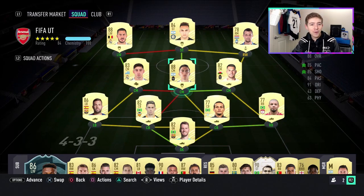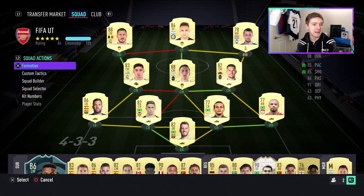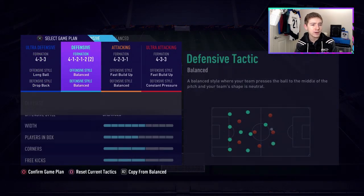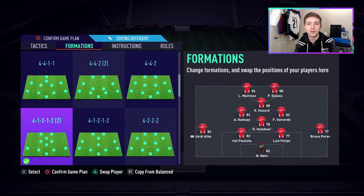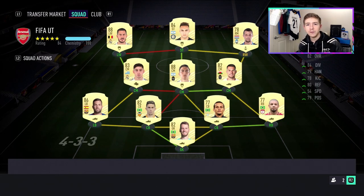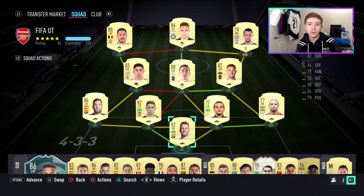Welcome back to another video. Today we're focusing on the 88-rated Paolo Dybala. We're going to switch to the 4-1-2-1-2 narrow formation and he's going to be upfront with Lautaro Martinez. If you guys could leave a like on this video that'd be appreciated, and let me know in the comments which other players you want reviewed. There's a link in the description to my FIFA 21 player review playlist.